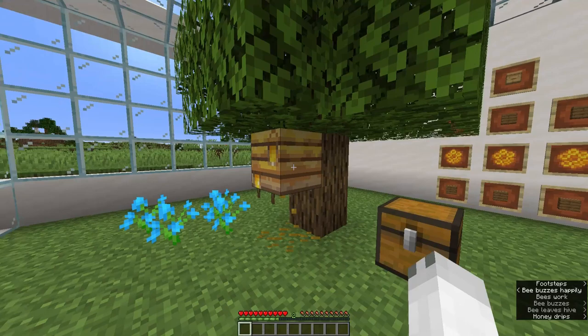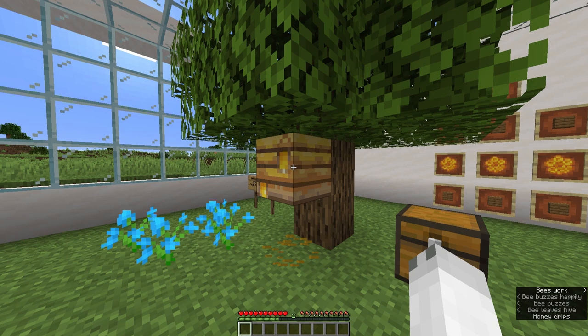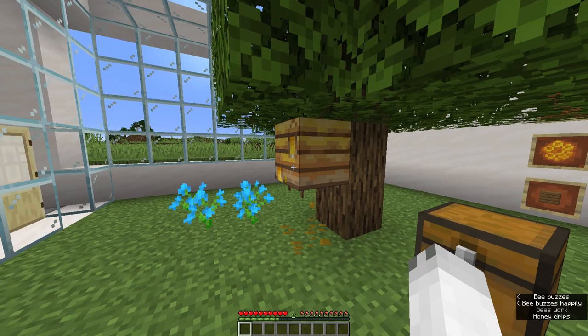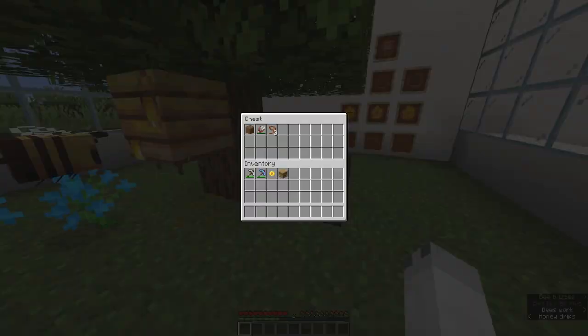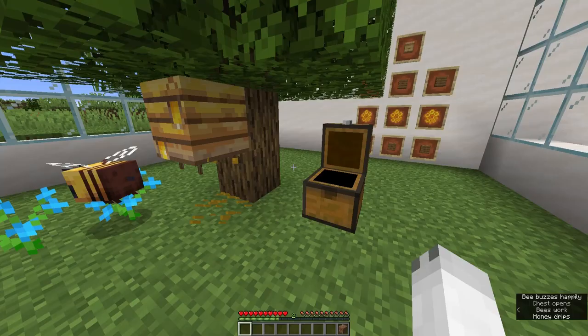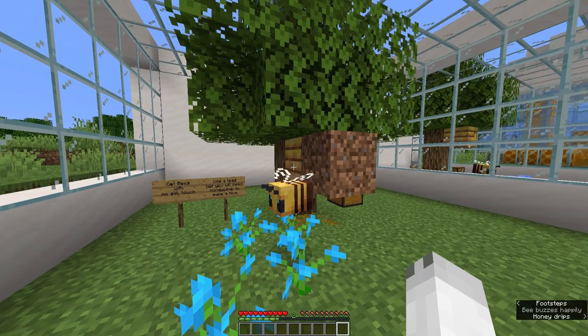To get honeycomb you have to shear bee nests out in the wild. The only problem is when you shear these bee nests the bees will attack you and potentially kill you. You can do this by using a campfire, however I found a much easier way by only using one block. Because a bee can only exit from the front of the hive but can enter from all the other sides, you can place a block in front of it to trap the bees inside. Let's just wait for a few bees to come out so I can really show you this.